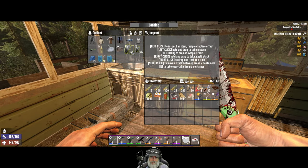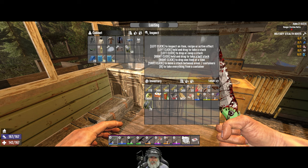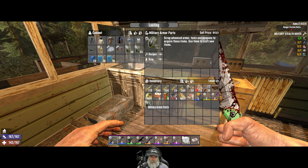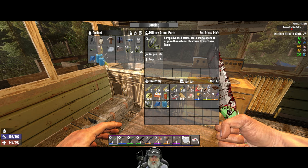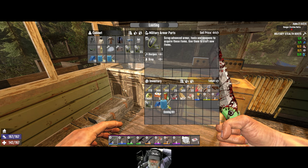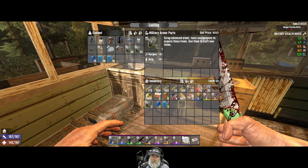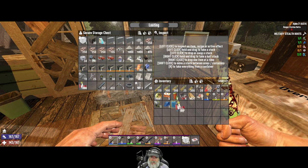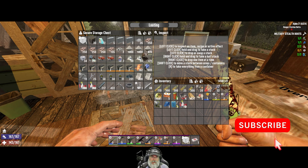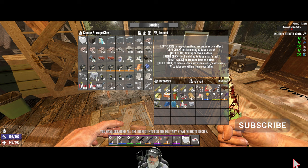We have all these parts so they're not really all that expensive to make - I've got 76 military armor parts and 20 of the fiber. We're gonna need two of these. I'll probably end up remaking these again once we get to the point where we can make high-end military armor, but I think it'll probably be worth it for us to make these even now because we've got the resources to do it.